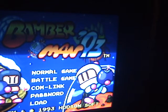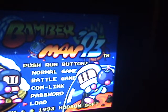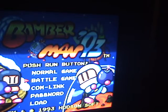Normal game is the story. Password is to continue where you left off. Load is to continue where you left off. What? It doesn't make any sense — you have two ways to get there. I'm guessing the TurboGrafx had a saving add-on that you could buy or something, but I'm playing it on the Virtual Console. Also, battle and comlink are the same — I don't know what comlink does, but they're the same.